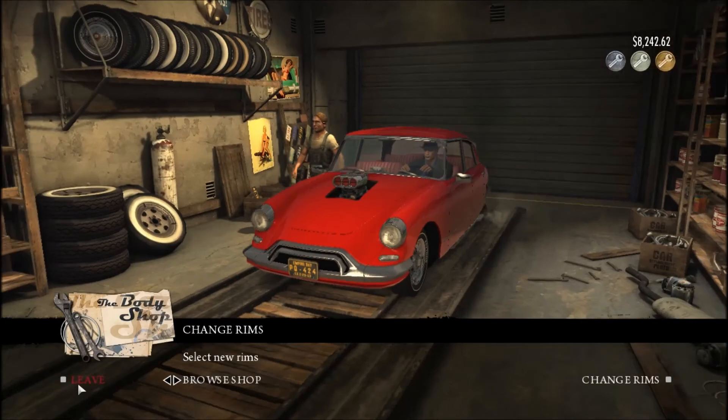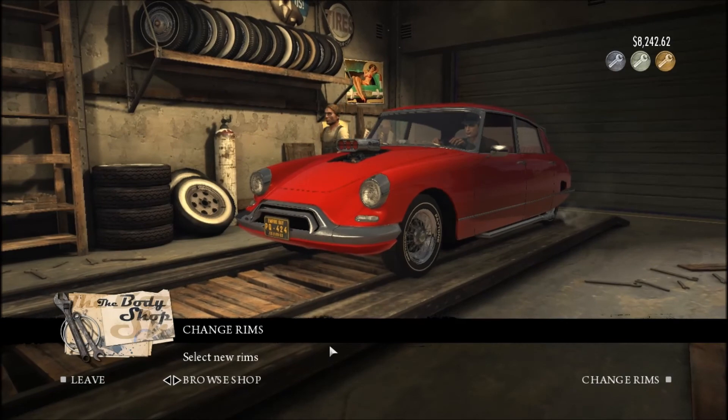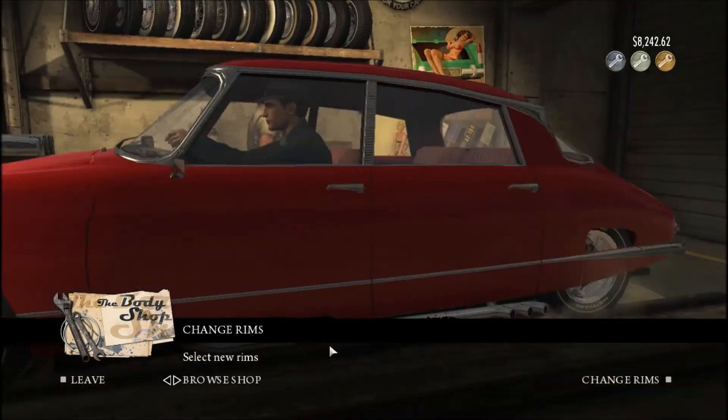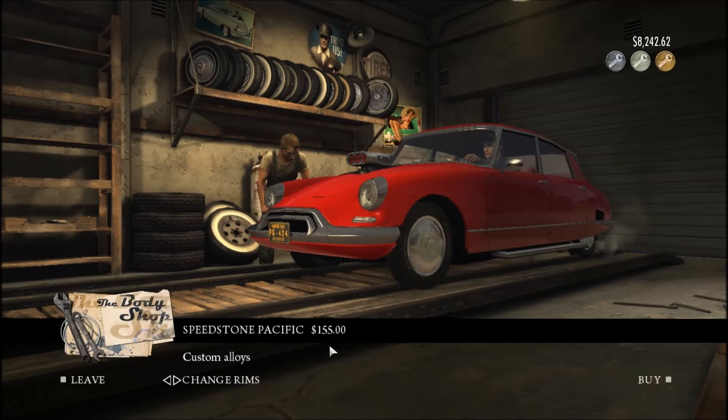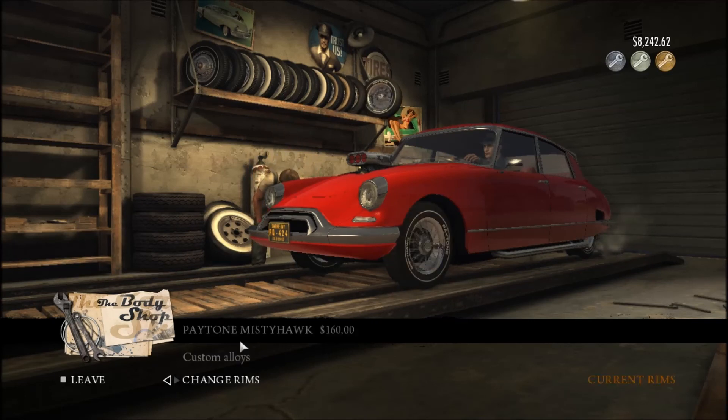Another thing I like is the mod shop. You can modify the car — you can add different wheels to it, you can change the rims, and really select whichever wheels you feel appropriate. I like these Misty Hawk ones or whatever they are, so I'm just going to stick with them.